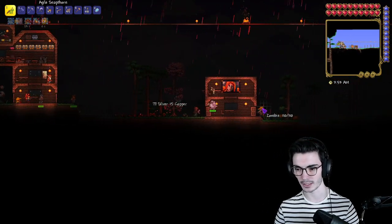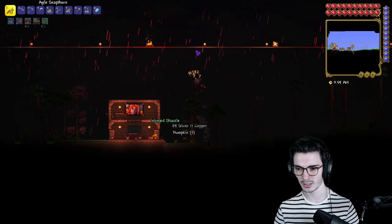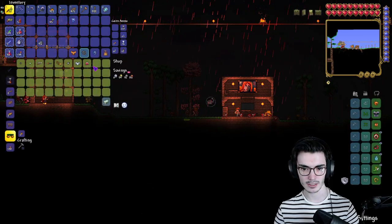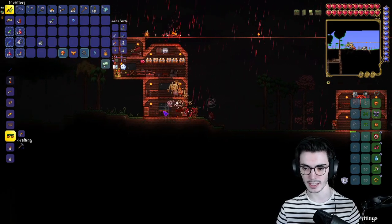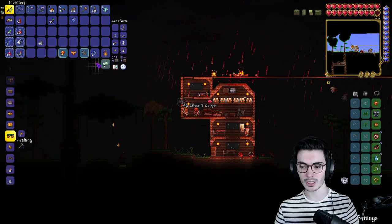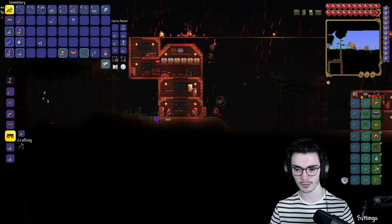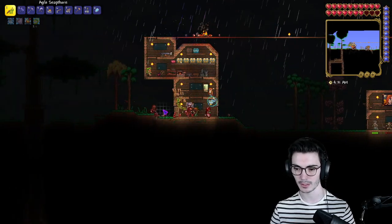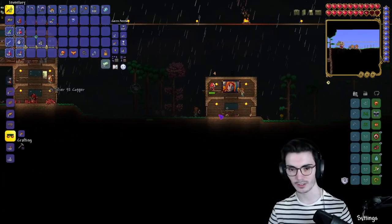The Snap Thorn is amazing! I love it — isn't it longer now? Didn't they increase the range of it? I'm pretty sure the only whip they didn't increase the range of was the Leather Whip. The Snap Thorn has such good AOE — it's beautiful. Is anyone happy here? Nope, not a single one is happy. Maybe it's during a blood moon — that could very well be possible. Blood moon's over now though, so let's move on.